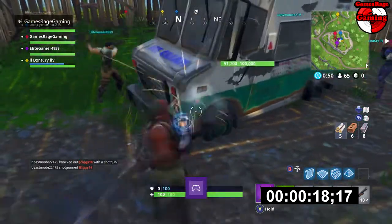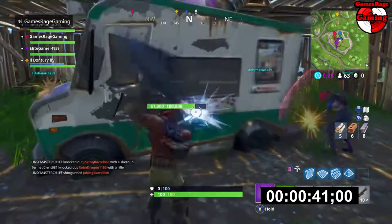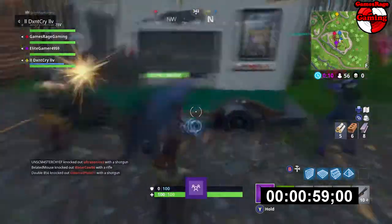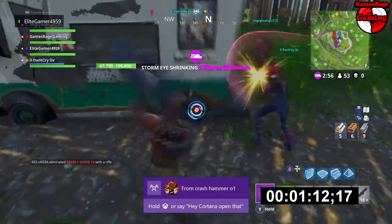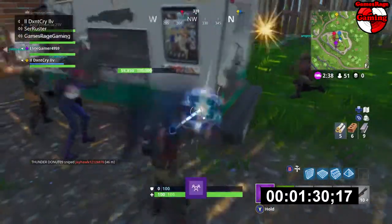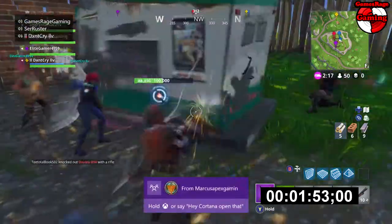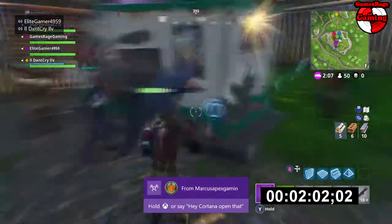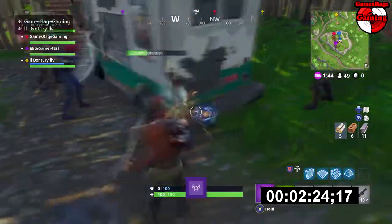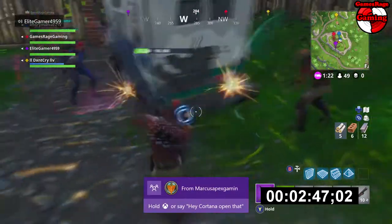I've got a little timer in the bottom right of the screen to show you how long it takes to destroy the ice cream truck. As you can see it's at a hundred thousand hit points. Also, if you notice, my metal count is not going up as I'm hitting the truck — even on direct hits it's not giving me any resources at all. It's taking a very long time for four people to destroy this.